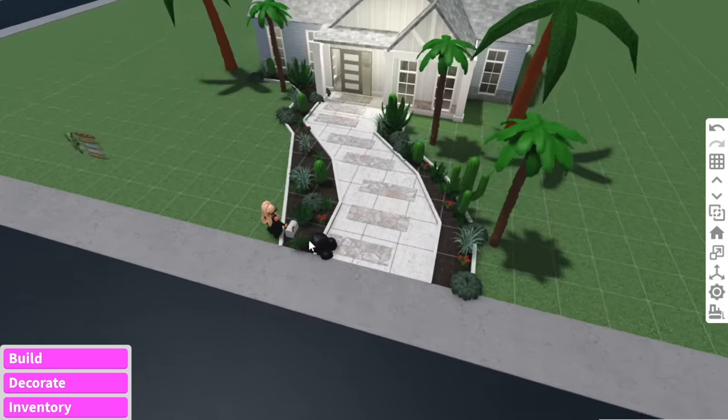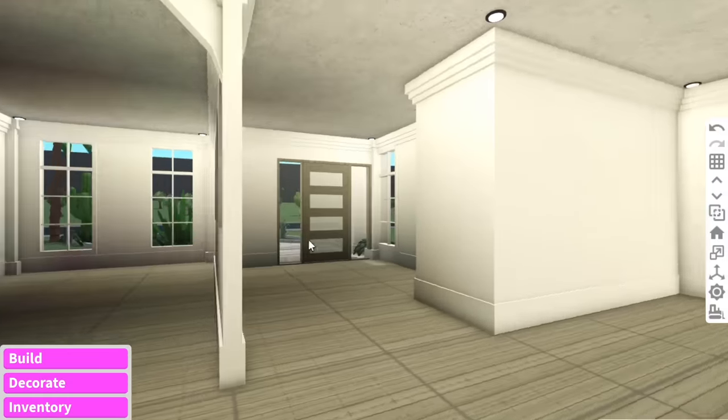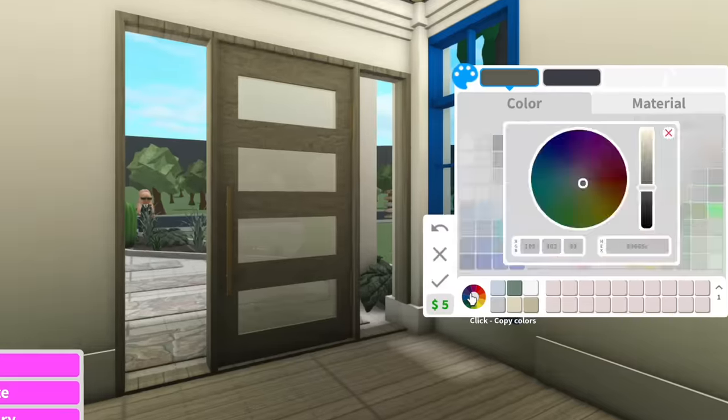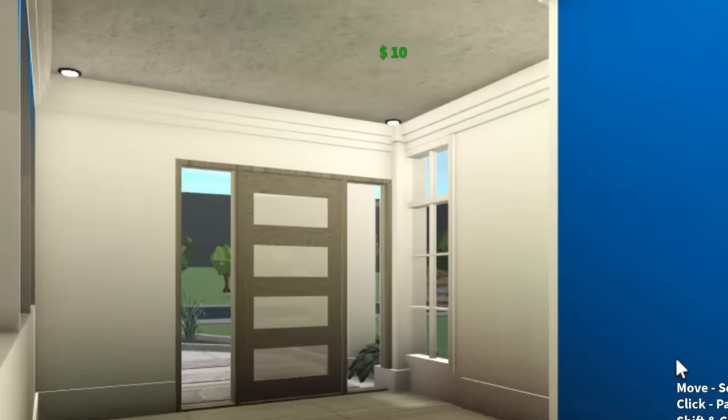I didn't struggle too much on the outside, which is good. I think it's when I start working on the inside where it starts to get funky. Also, if you guys want to achieve this natural lighting, what I do is use a flint and then go all the way up to the top on the color wheel — and then you achieve this kind of natural lighting.